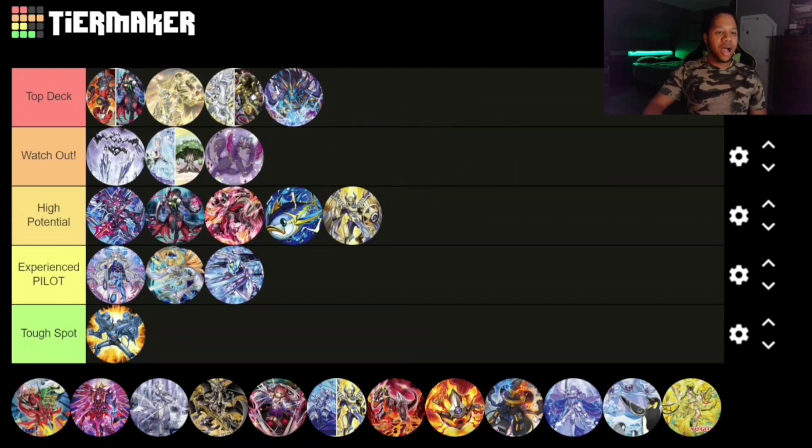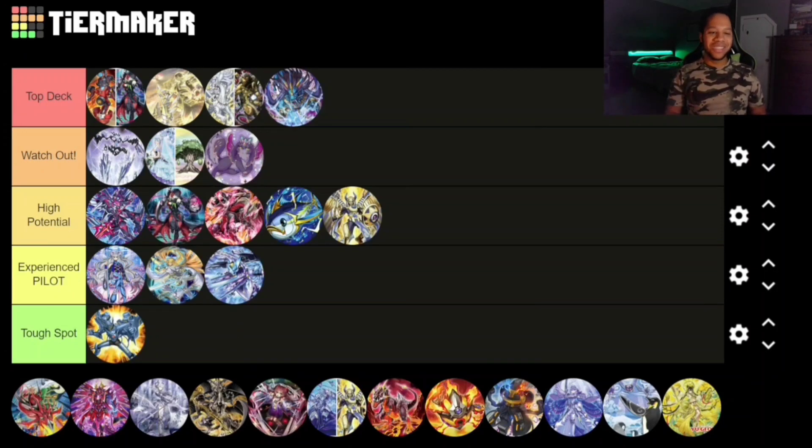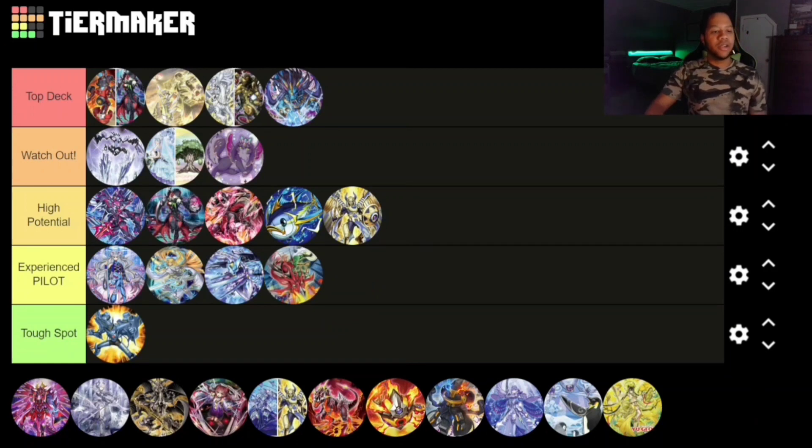Next up we have the Horus cards — finally — and I'm going to say High Potential for pure Horus. This is pretty much a stun variant; the deck was made to run There Can Be Only One since they're all different types and attributes. I do have another pick for Horus later on the list. By itself it has a lot of High Potential — a lot of people say it needs to rely on another strategy, but I don't necessarily think so, though there are strategies it can meld with and do very well.